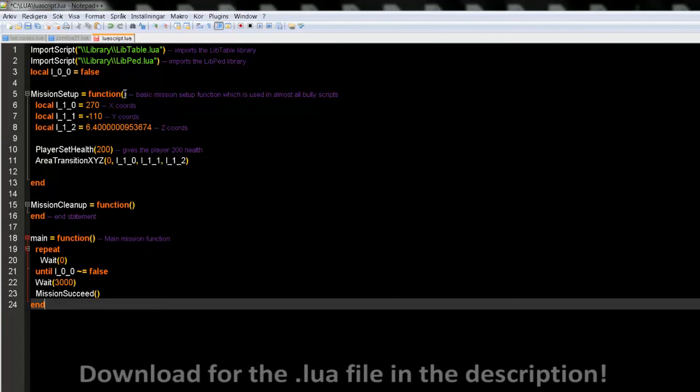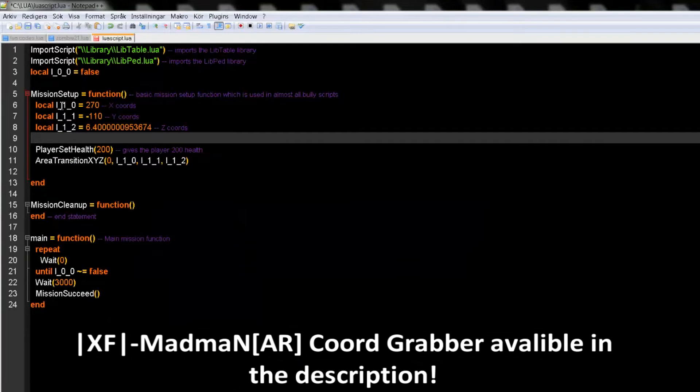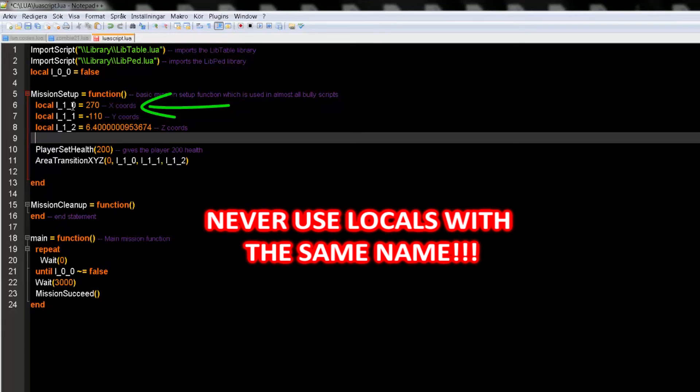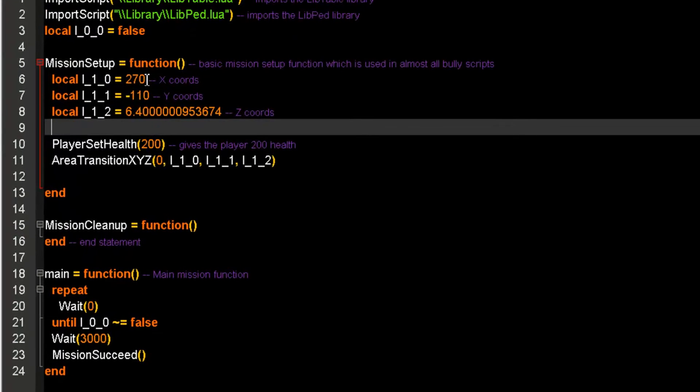This is the first code we're going to add. Here we will add the coordinates where the player will spawn. You can define parts as locals. In this case, we named it L_1_0, and its value is equal to 270 — those are the x-coordinates. We'll define the next local as minus 110, which is the y-coordinate. And the last one is 6-point-something — this is the z-coordinate. What a local does is it remembers something — it will remember these numbers. They will be necessary in the future.